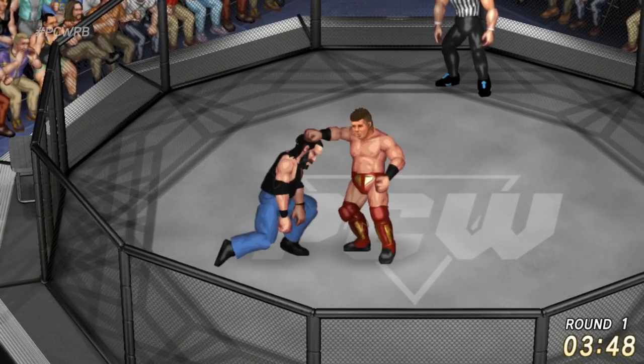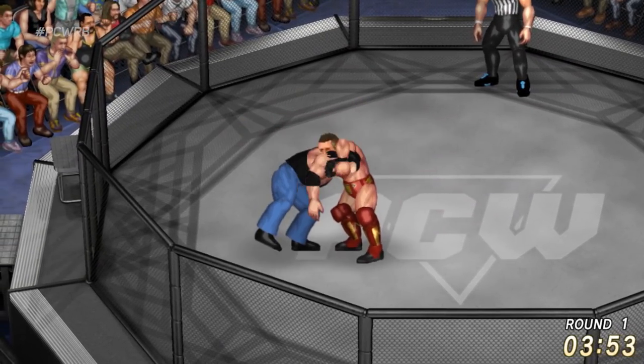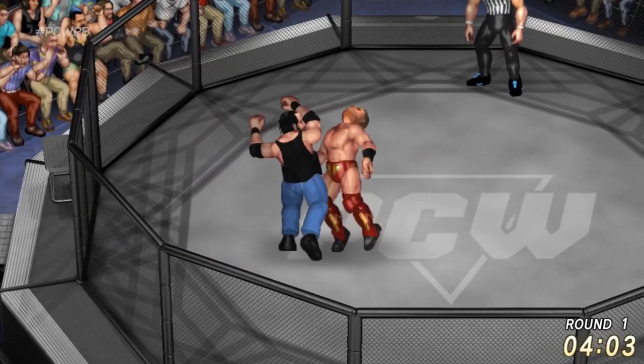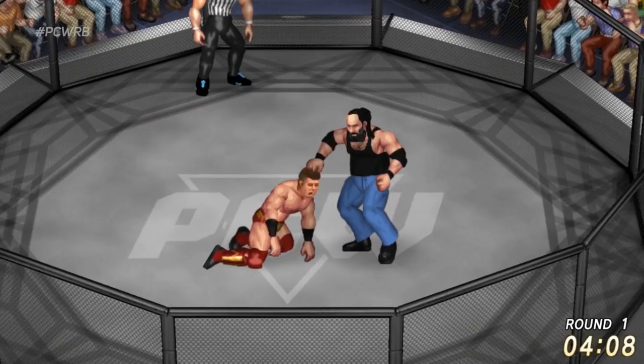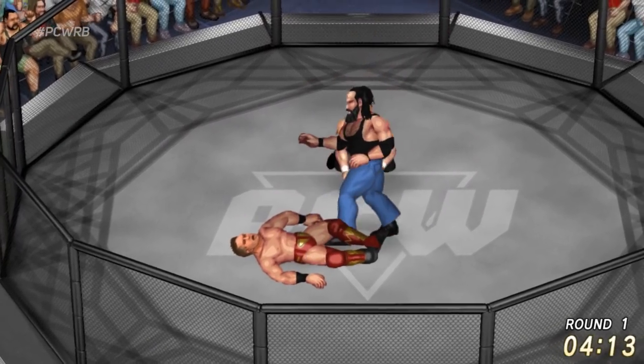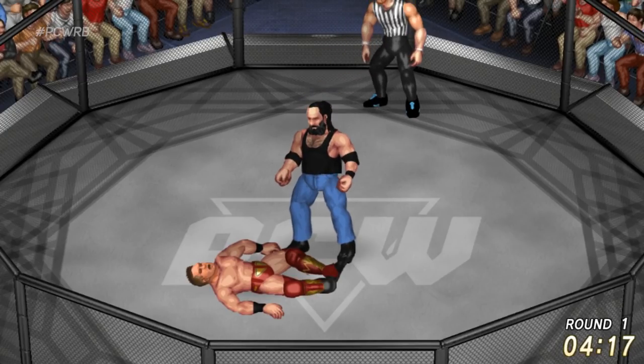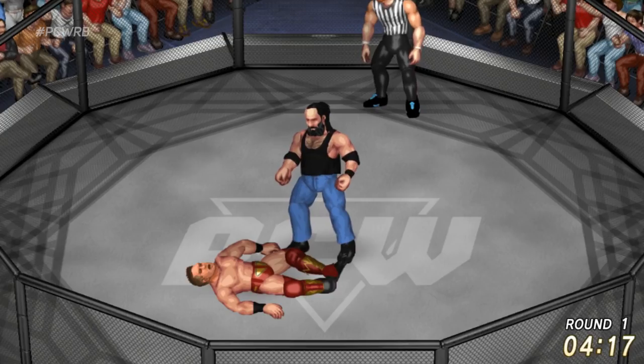Miz just trying to get Harper off him — a punch there, swinging neckbreaker puts Harper down. Uppercut — down goes the Miz to the center of the ring. Harper with the discus lariat and that is it for the Miz! Luke Harper and Craig R are moving on. The Miz had one hell of a tournament but Harper's gonna put that meat sauce on them and move on.